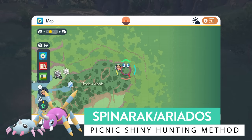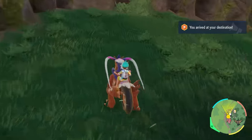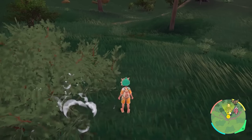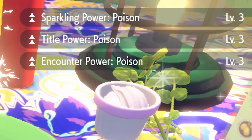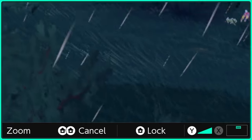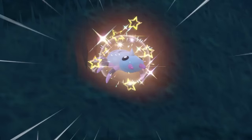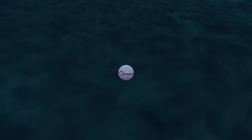Next we're heading to the Timeless Woods, specifically the northeast area. Position yourself on the bank at a sideways angle so the picnic table goes into the bush. Using the picnic despawn method, drop a save, set up a sandwich for Encounter Power and Sparkling Power Level 3 for poison type Pokémon. You've got 30 minutes to hunt for shiny Spinarak and Ariados. Shiny Spinarak is easy to spot — blue coloration opposed to green — and Ariados is a vibrant pink opposed to its normal red. Take down your picnic, let spawns come in, and reset your picnic to despawn if no shiny appears.